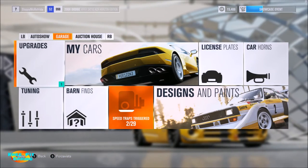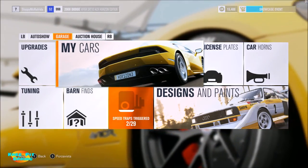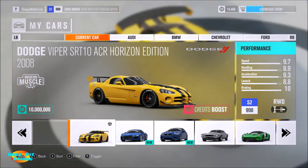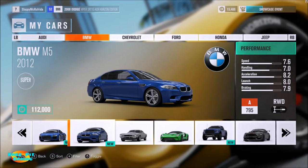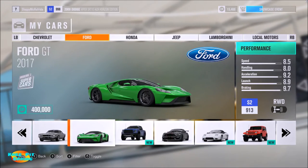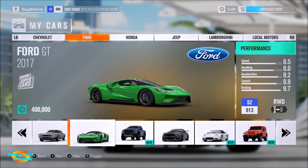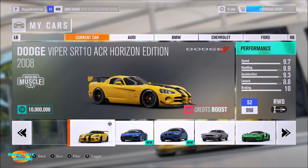The garage tab is where you'll see 'My Cars' — the cars you own. Right now my first car is the Dodge Viper Horizon Edition, which I got from a level-up spin — we'll go into leveling in a different video. Several of these cars were given to me free as part of the storyline progression. I've only actually purchased one — the Ford GT — out of this entire group.